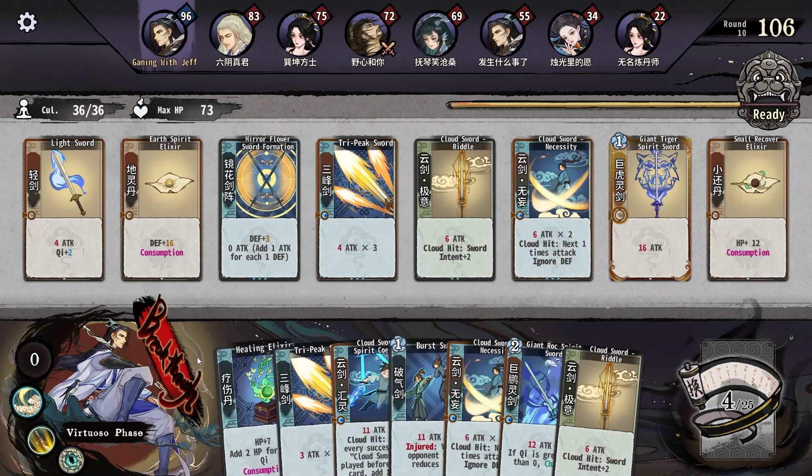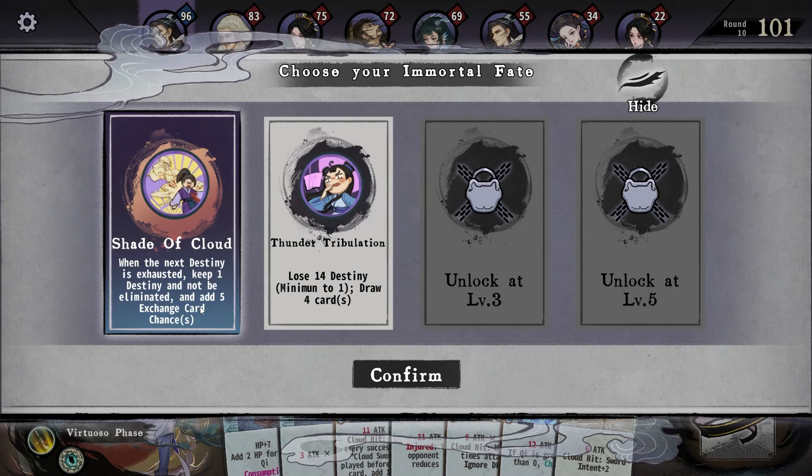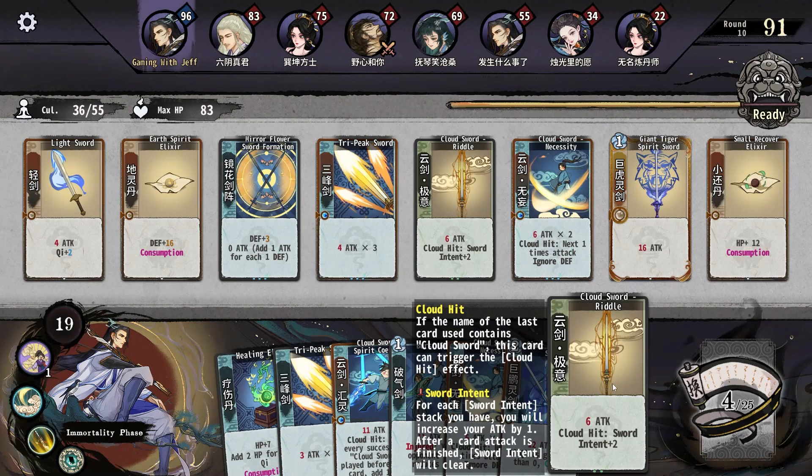Giant Rock Soul Spirit — Breakthrough. 'When the next destiny is exhausted, keep one destiny and not be eliminated.' Okay, so we get a redo if we're about to die.